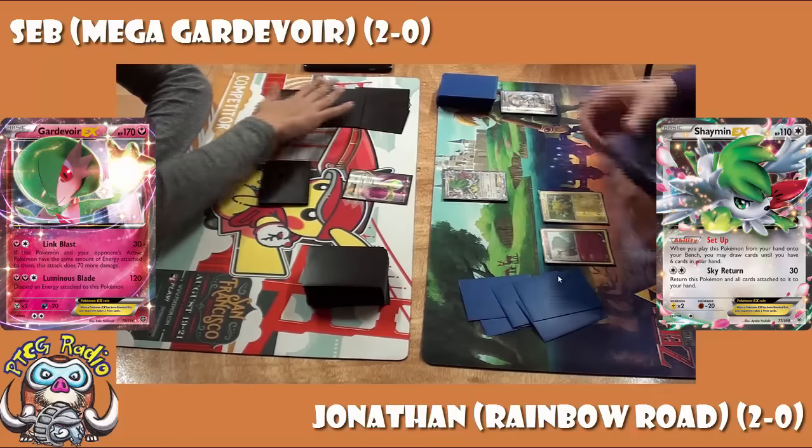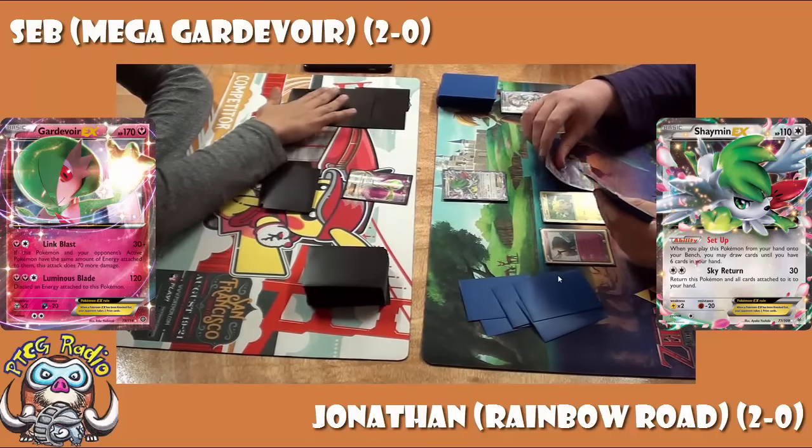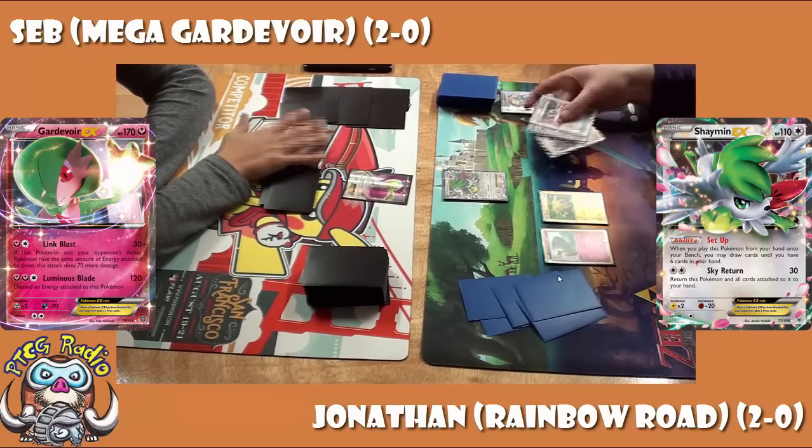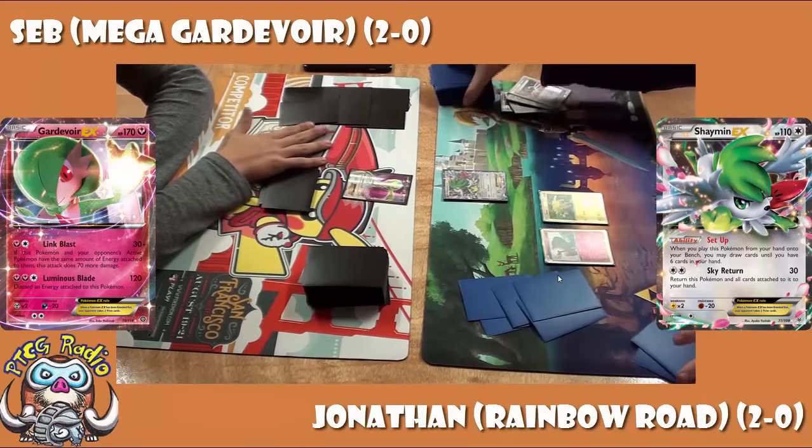Galvantula has a nice attack that hits two bench Pokemon for 30 each, and it gets to hit for weakness as well. Being a dual-type, that means you're hitting for a couple of different weaknesses.